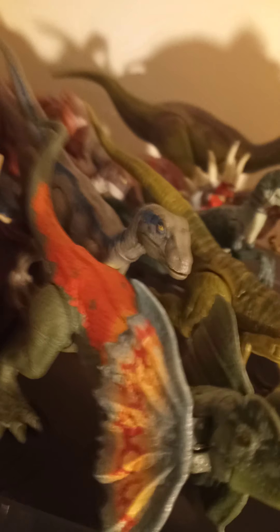I got the Dilophosaurus, Sauropelta, Blue, Charlie, Delta, Echo, Pachycephalosaurus, Postosuchus, Scutosaurus - I got them all. There's the sound strike assortment - I have all 11 that have currently been released: Baryonyx, Scelidosaurus, Cryolophosaurus, Majungasaurus, the bioluminescent Parasaurolophus, Edmontosaurus, the Sinoceratops, the Triceratops, the old and newer Pteranodon, the older trike, and the Irritator.